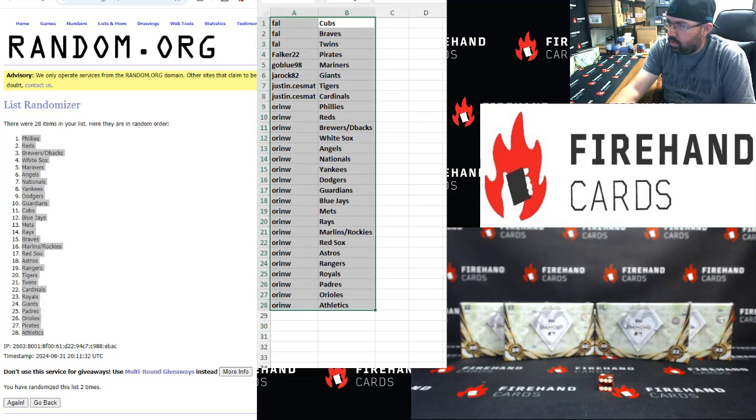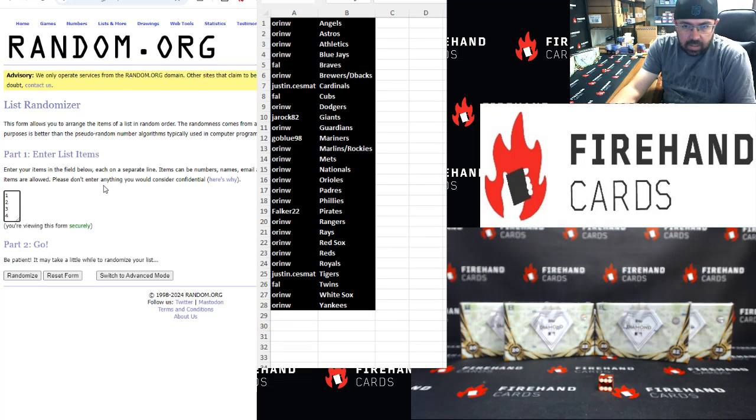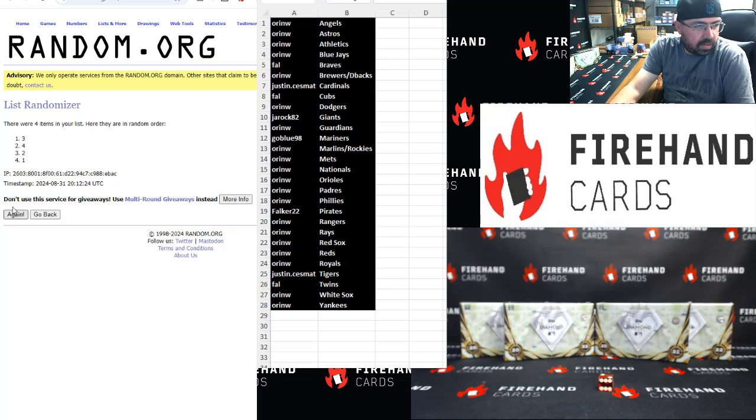Just as important as the team draw is the box draw. Top box — I have to click two. Once, twice. Box four is the one on the far right.